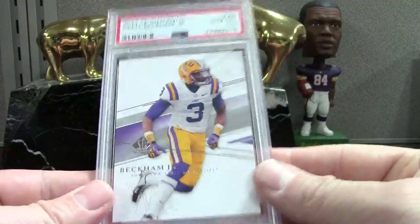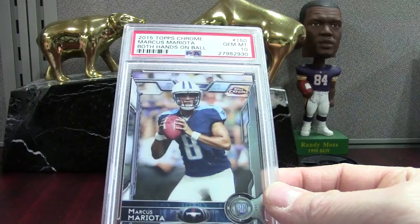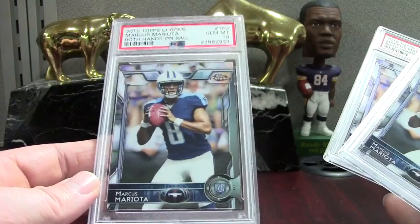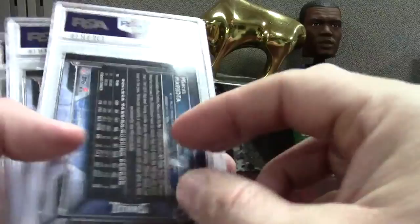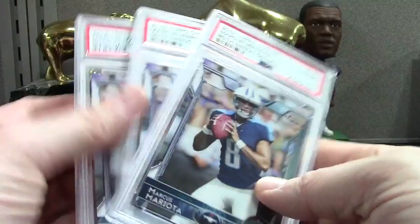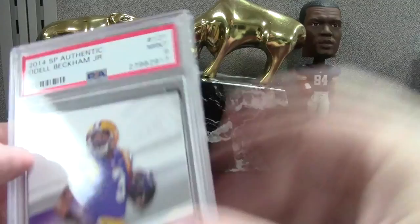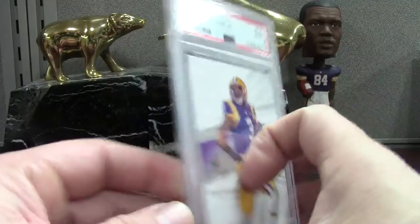We have some Mariota Topps Chrome base PSA 10s. This set is just easy — if you check your backs for no dings and the front isn't scratched up badly you're going to have a great chance at a 10. It's not a challenging set at all. Here's a Beckham PSA 9 — this is the high-number SP, different photo, card number 121. I was looking for a 10 with the white borders. Here's another Mariota Topps Chrome PSA 10.